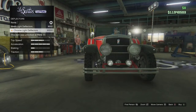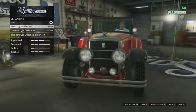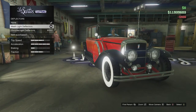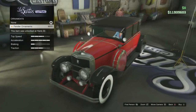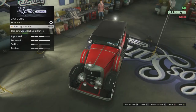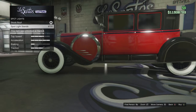Next are the lights — I'm going to go with Mesh, but you also have Chrome or None. Since I'm trying to make the Valor look a little different from the regular Roosevelt, I'll go with Mesh instead of Chrome. For ornaments, there's only one for the fender and I like it — it looks kind of cool, so I added that.